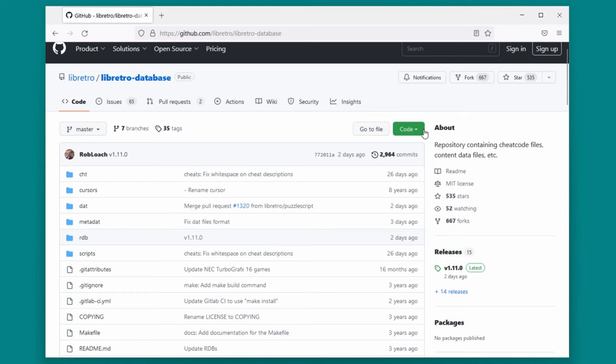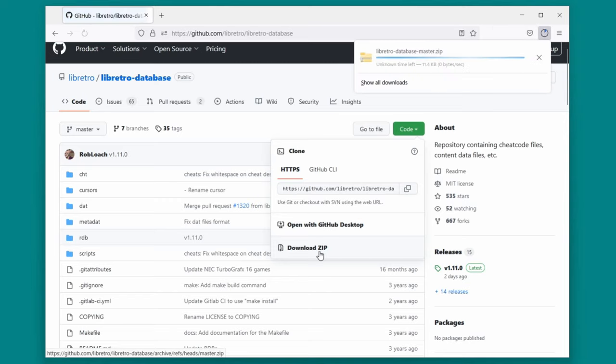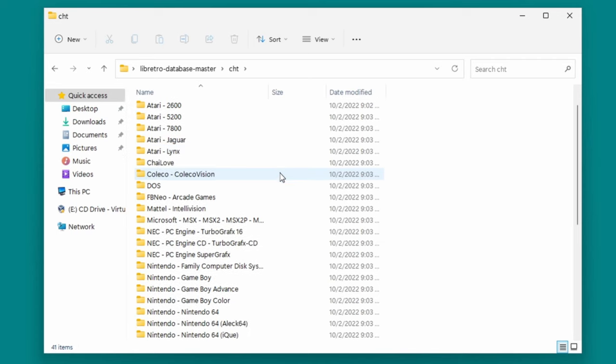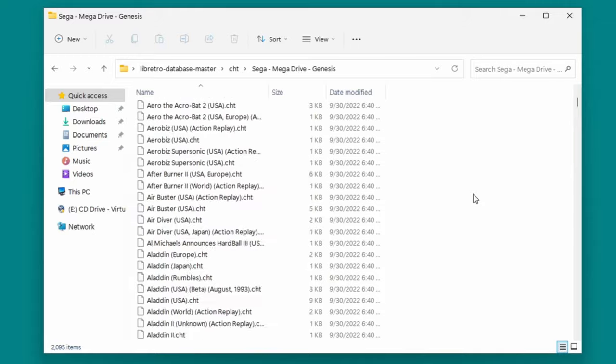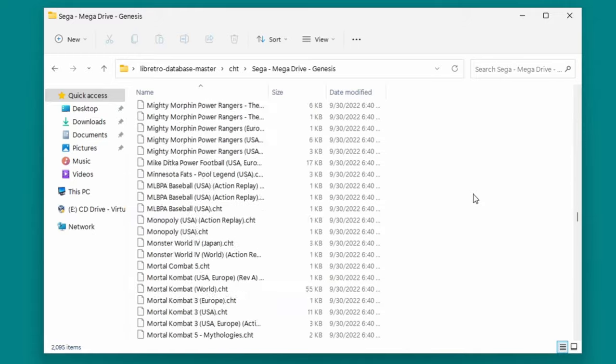First, browse to the link in the description, which will take you to the libretro database. Click on Code, then Download ZIP. Extract the downloaded file, then open the cht folder. Inside, there are a bunch of folders for different game consoles, and inside each folder is a large collection of .cht files, which contain the cheat codes for each game.